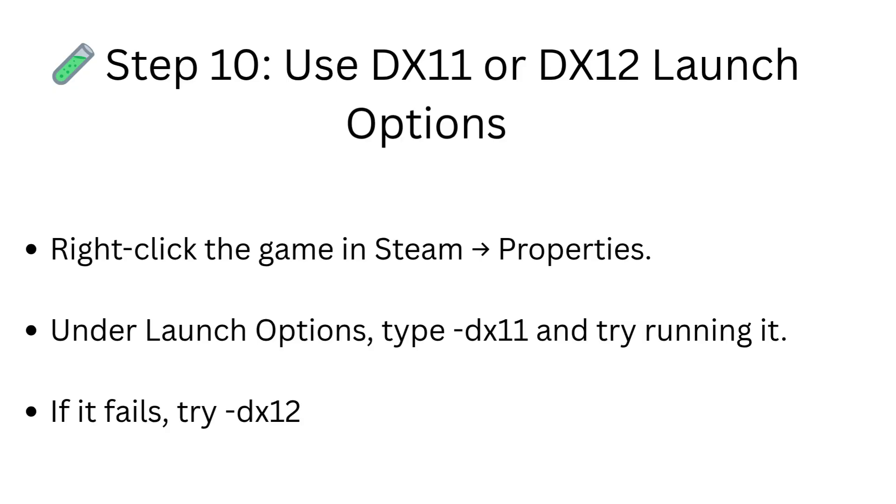Step 10: Use DX11 or DX12 launch options. Right-click the game in Steam, go to Properties, and under Launch Options type -dx11 and try running it. If it fails, try -dx12.